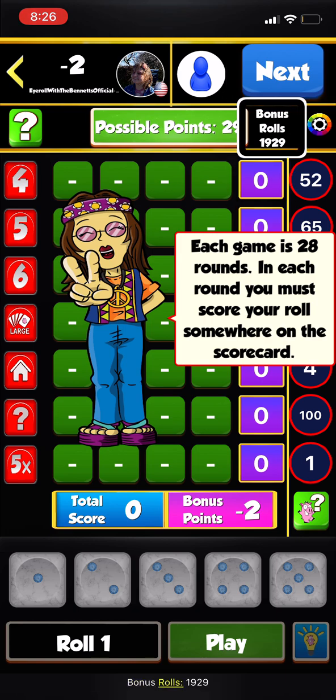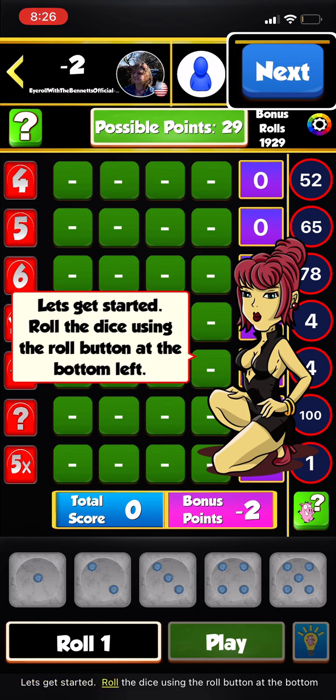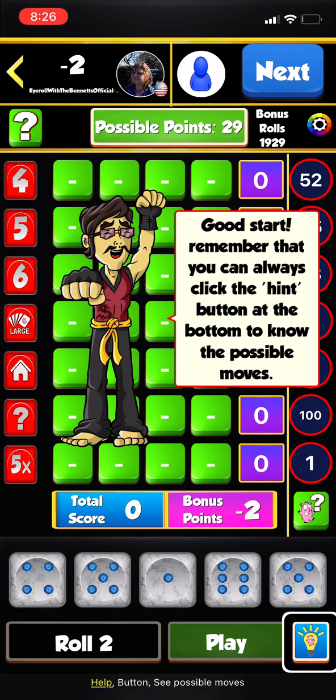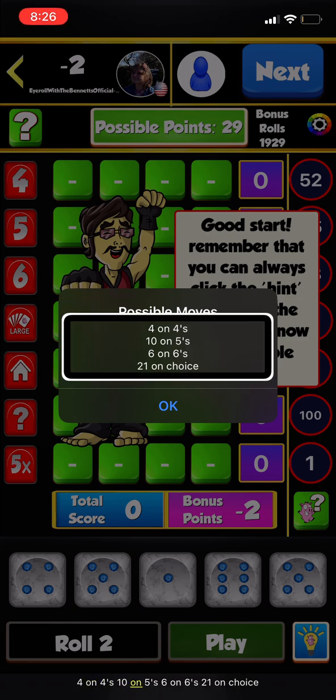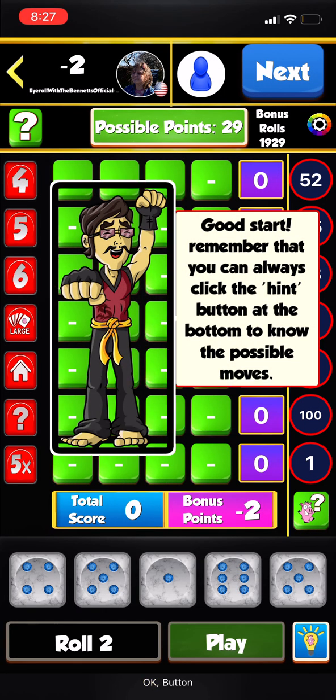Let's get started. Roll the dice using the roll button at the bottom left. Good start — possible moves are: 4 on 4s, 10 on 5s, 6 on 6s, or 21 on choice. Remember that you can always click the hint button at the bottom to know the possible moves.